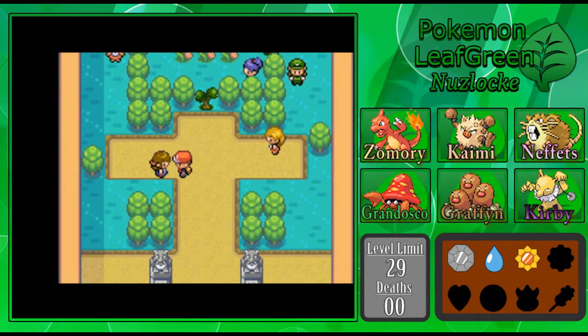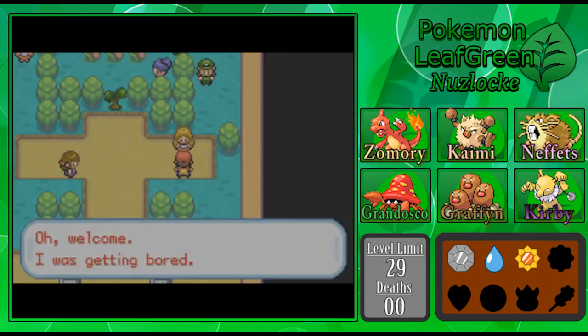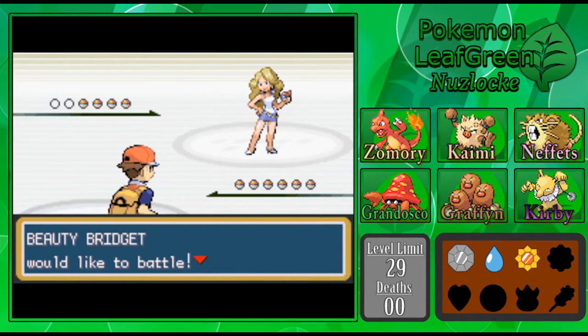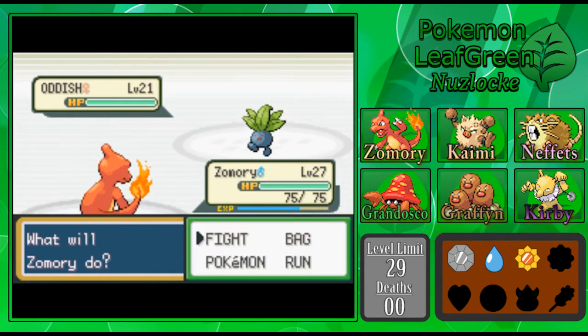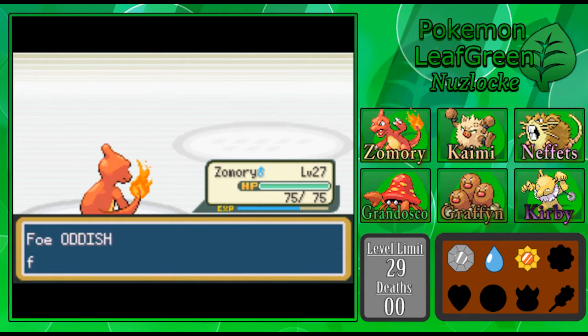I hope Erika wipes you out. I was getting a little bit tired of dealing with Celadon and exploring everything last episode, and I didn't want another episode just exploring a big city. So I just wanted to get into the gym — raise that level limit up, give us some breathing room. Because once that level limit jumps up, it goes up to like 43, and it'll be there for a while.